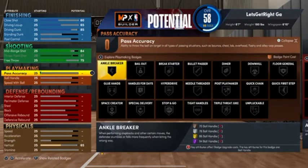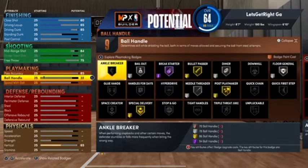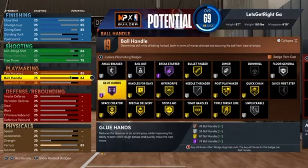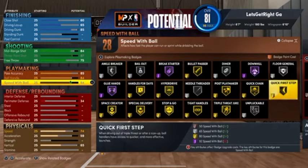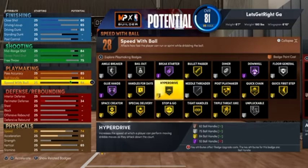Going down to playmaking: your pass accuracy, put that at 85 to get gold Bullet Passer. Your ball handle, put that at 84. You see it right there — gold Quick Chain! I told you. Your speed with ball, put that at 84 as well. You also get gold Quick First Step, gold Triple Threat, gold Tight Handles, gold Stop and Go, gold Handles for Days, gold Hyperdrive — 28 total playmaking badges.